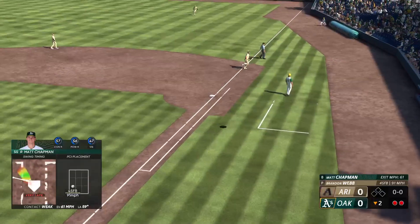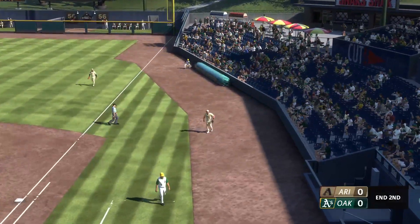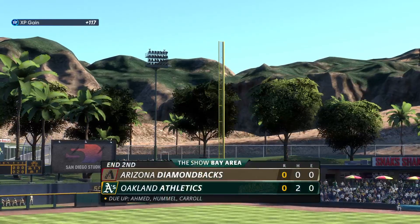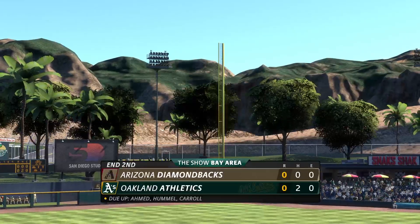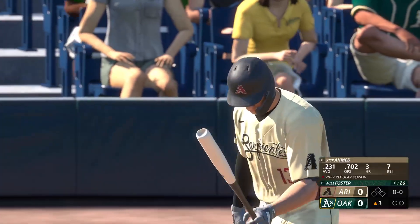Popped up foul, first base side — he's got it, and that is out number three. So they go quietly there. We head on now to the top of the third — we're tied nothing nothing. Back here at the ballpark, now Nick Ahmed.